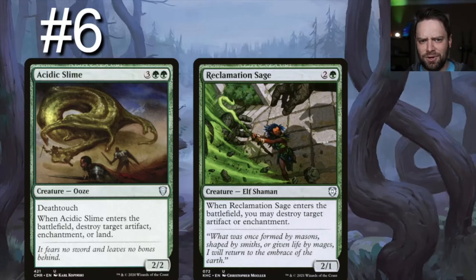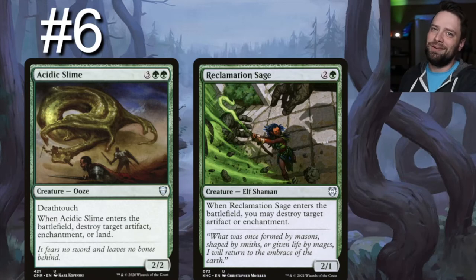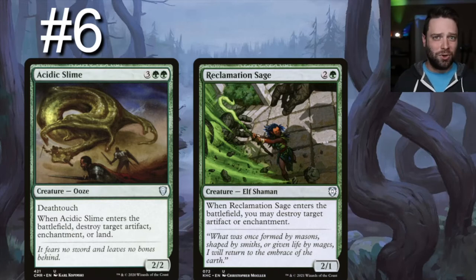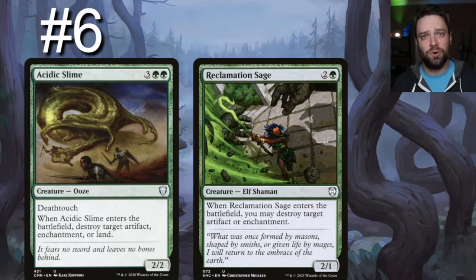Number six on our list — let's destroy our opponent's stuff. Acidic Slime is a five-drop 2/2 with deathtouch. The stats aren't great, but when it enters the battlefield it destroys target artifact, enchantment, or land. With Yarak, you're shooting two targets — two enchantments or an artifact and an enchantment — fantastic. Similarly, Reclamation Sage hits enchantments and artifacts and it's only a three-drop, you can't complain.